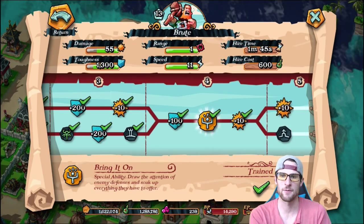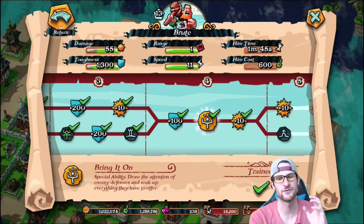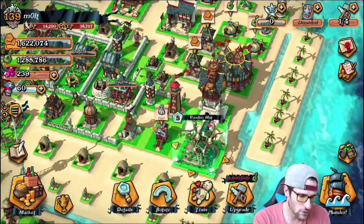Your troops actually have abilities in this game, which is awesome because you can use them to really help the outcome of the battle. The Brute has an ability where he draws the attention of any defenses in his range. So if enemy defenses are attacking your Gunners and you don't want them to — because Gunners are the DPS dealers — you hit this ability and all defenses focus on the Brute, letting your Gunners take them out.